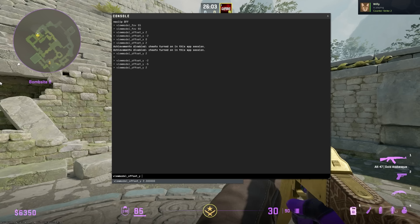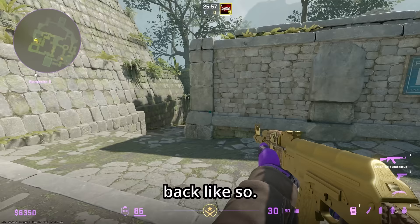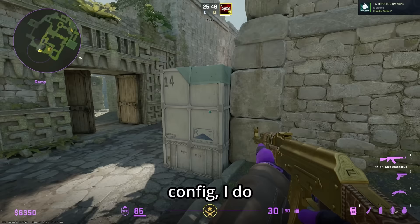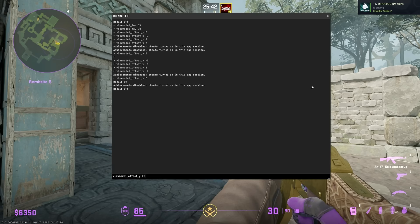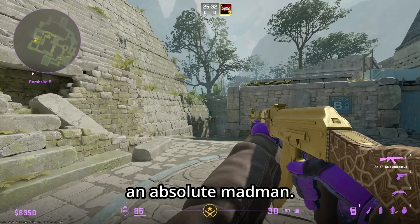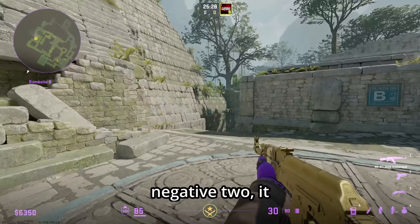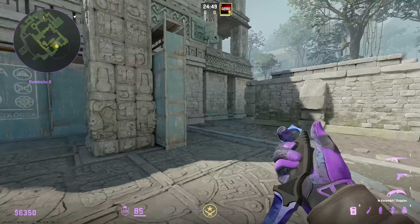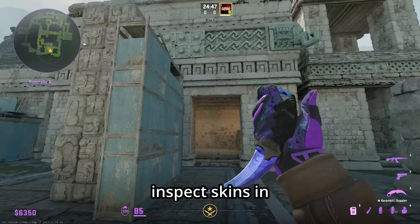Y brings the weapon forward or back — positive 2 brings it forward, negative 2 pushes it farther back for less screen coverage. Since I like to inspect skins and keep it similar to my old config, I use negative 2. Z is the most impactful — it controls the up/down axis. Positive 2 makes you hold the gun like a madman; negative 2 brings it way down. I prefer around negative 0.7 as a good middle ground — the best view model to inspect skins in CS2.